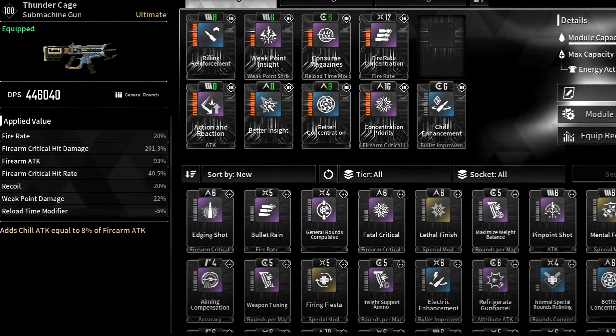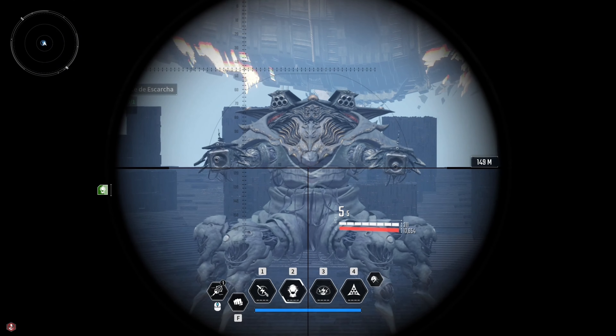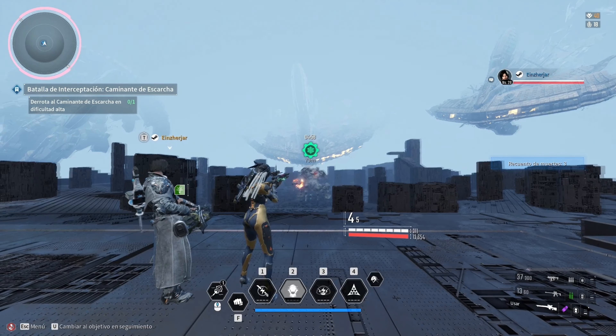Consume Magazine increases reload time modifier by 6% and weak point damage by 2%. Then Better Concentration, that increases critical hit damage by 9%. Then Fire Rate Concentration, that increases fire rate by 8% and critical hit damage by 3%. Then Concentration Priority, for 8% critical hit damage increase but reload time modifier gets decreased by 8%. And finally Chill Enhancement, that adds Chill ATK equal to 8% of your weapon's ATK. With these mods we want to focus on as much crit and ATK stats as possible.